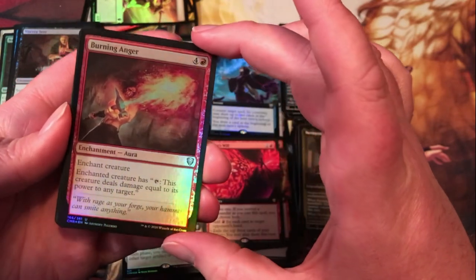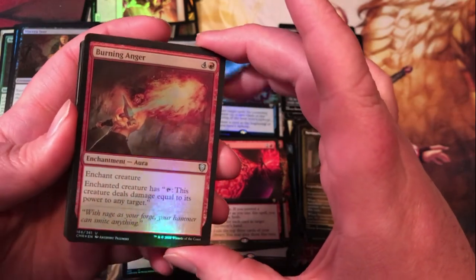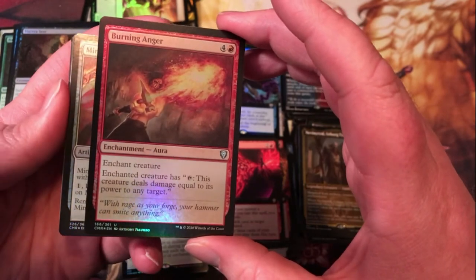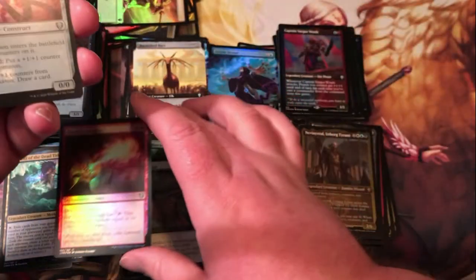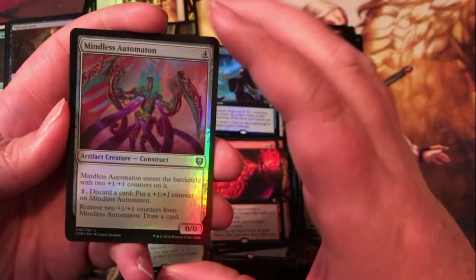Foil Burning Anger — uncommon. It's a little spendy, but the ability: tap, enchanted creature has tap to deal damage equal to its power to any target. Get that on the right creature and it could definitely be good times — maybe throw it on a deathtouch creature or something.